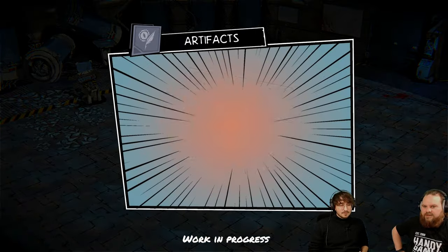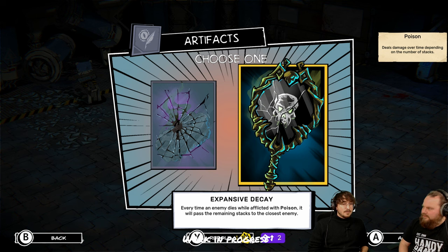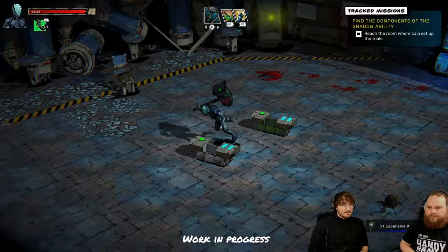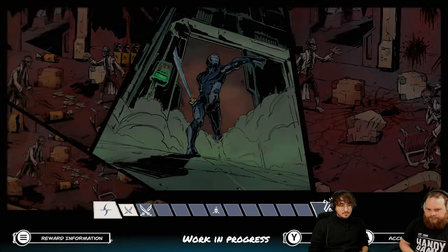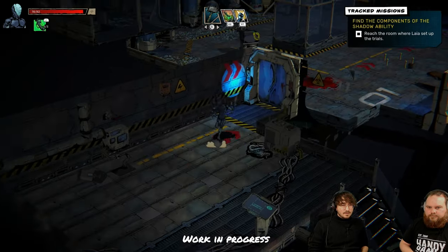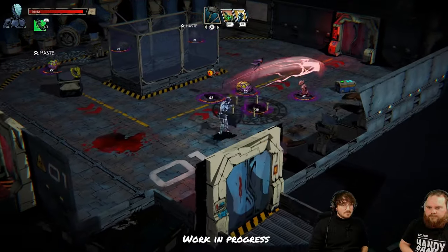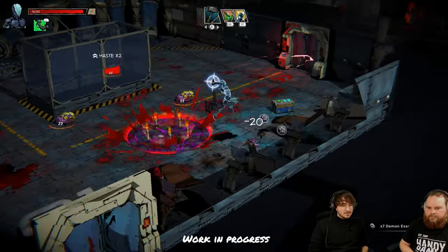For some people this might seem frustrating, but there are different ways to deal with it. If you don't have the decipher you have to do a new run — you can't come back later. The decipher can be obtained in different ways, and there are upgrades that make it easier to get one so you can always be prepared to open these chests. Now we're in the node selection again.